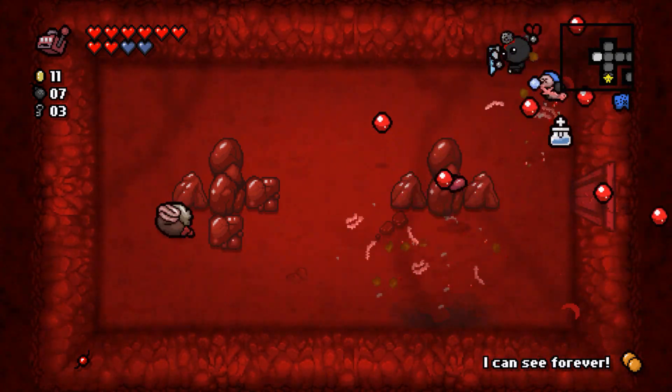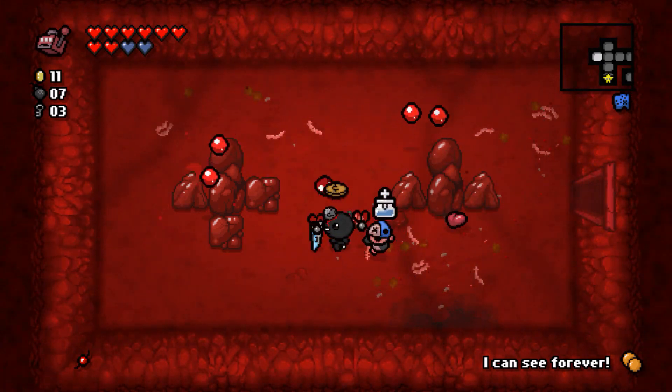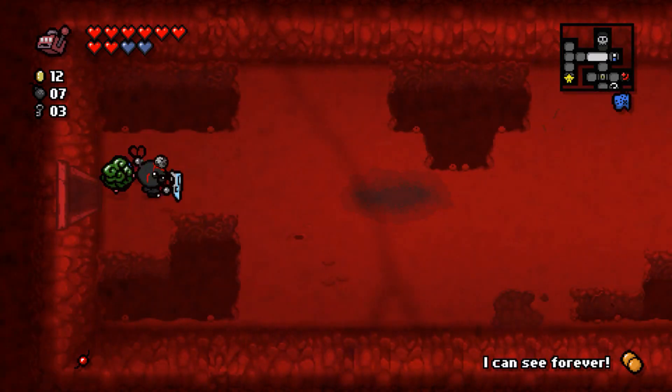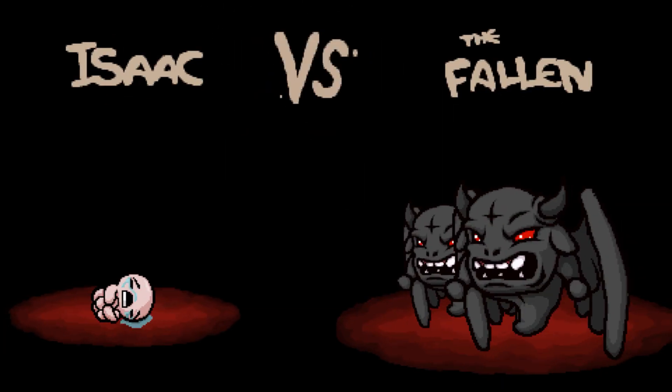There's no treasure room here — I thought there was always a treasure room in the Womb but I guess not. I did not take Bob's Brain as a spacebar item — we chose to skip it. So let's fight The Fallen.